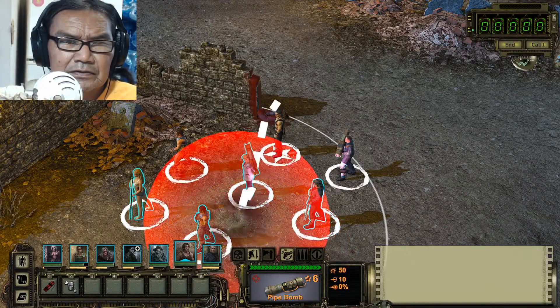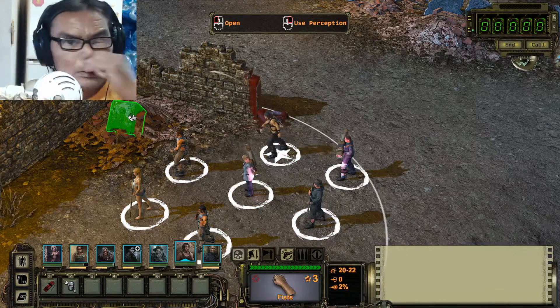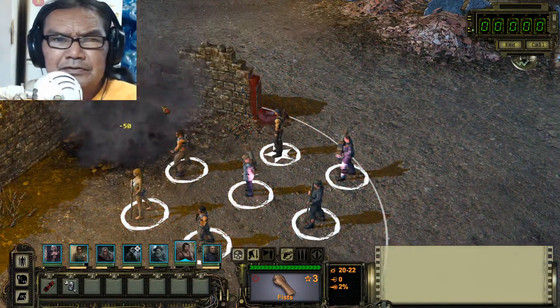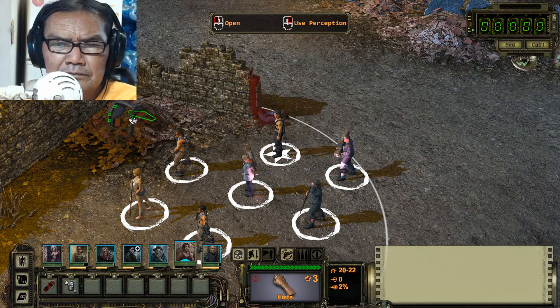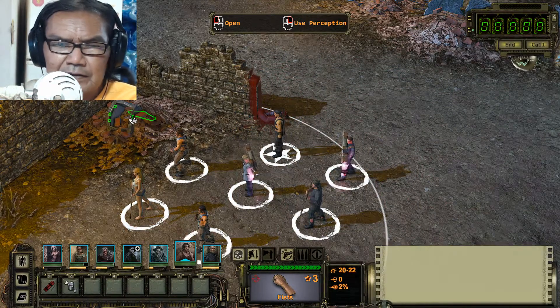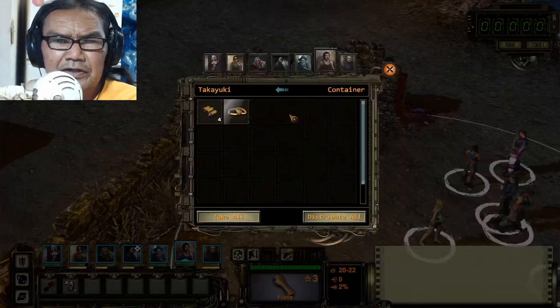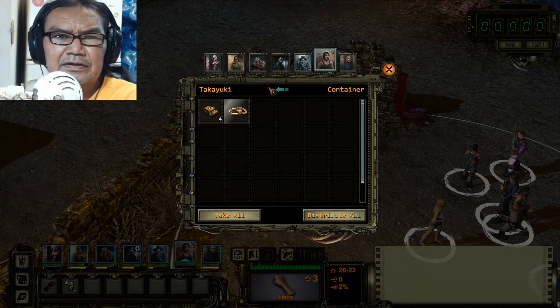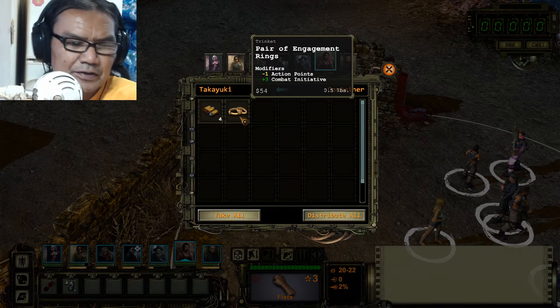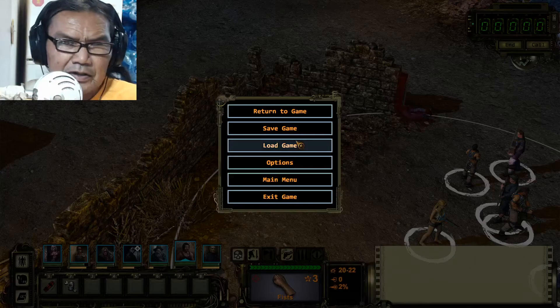All you have to do is throw a thing in here, just spam safe and quick save and load, because you don't know what you're going to get. See this one — you get a Combat Initiative 3, that's a really good trinket.